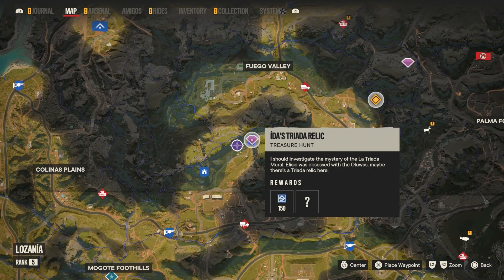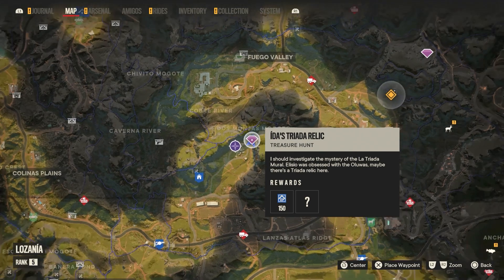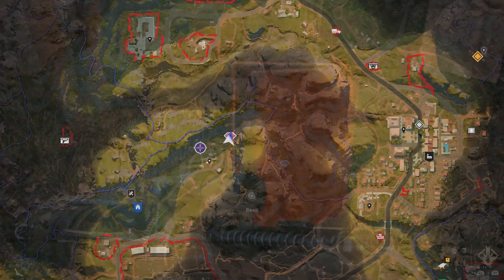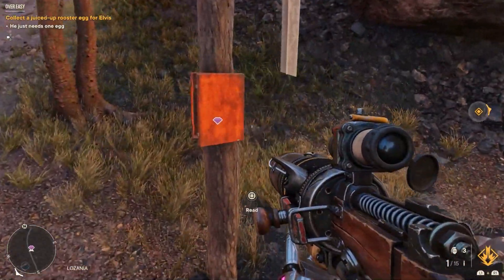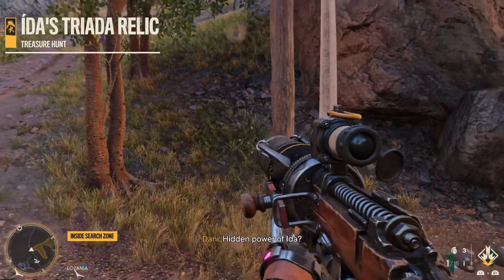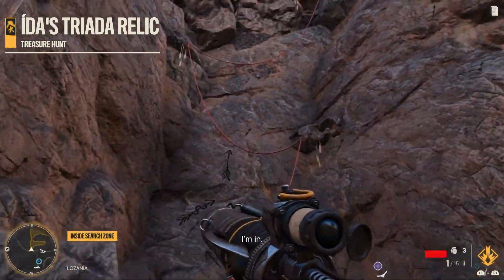So this is where you end up finding that treasure hunt around the village in the Costa del Sol area. Head there, grab it, and if you have a chopper you can probably just fly up to the cave. If not, you're going to have to actually run and climb and all that fun stuff.